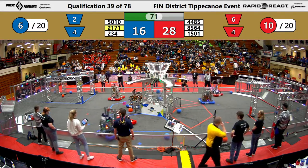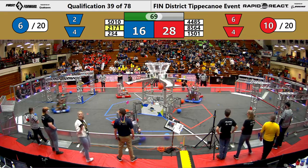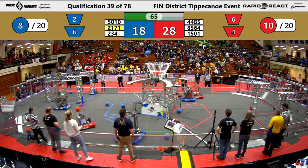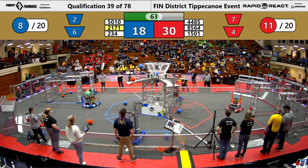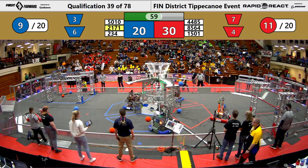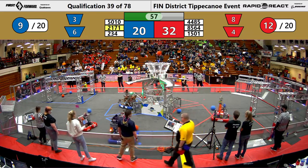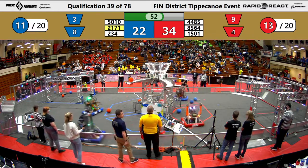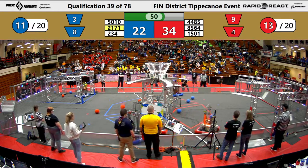Tiger Dynasty works to line up their shot and gets two more cargo into the lower hub for the blue alliance. 234 lining up their shot and gets an extra red cargo into the upper hub. Tiger Dynasty getting two more into the lower hub for the blue alliance, and Tribetech Robotics getting one into the lower hub for the red alliance.